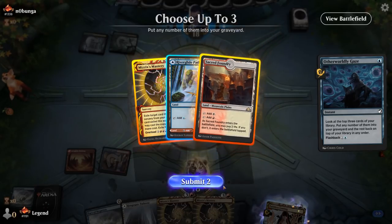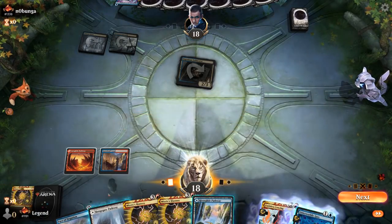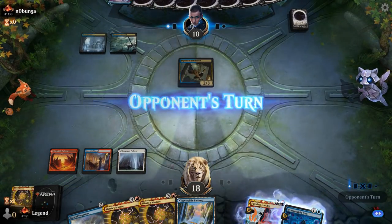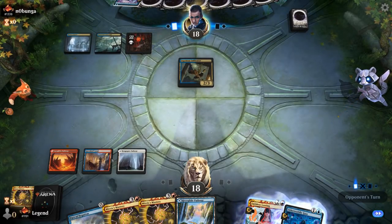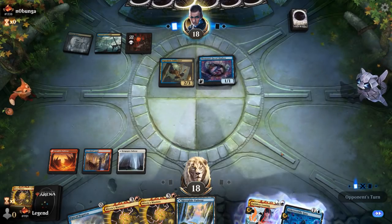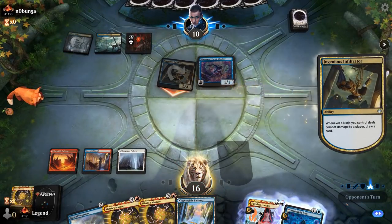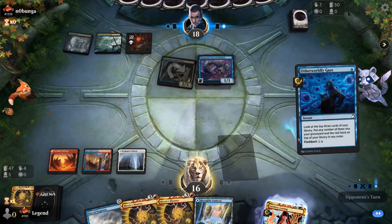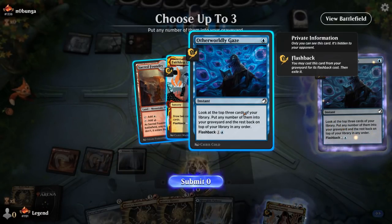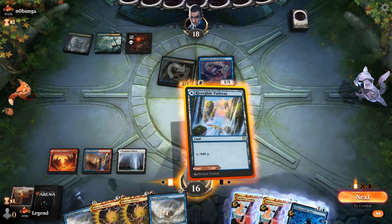We have double Mastery, so a single discard spell is not enough, and we can beat one counterspell with Pact. By going Mastery into Mastery our Storm count is enough to win as well. We flash back Gaze and put everything in the graveyard. Drew another Pact — perfect, exactly what I was looking for. Now we can beat a combination of two disruptive spells.